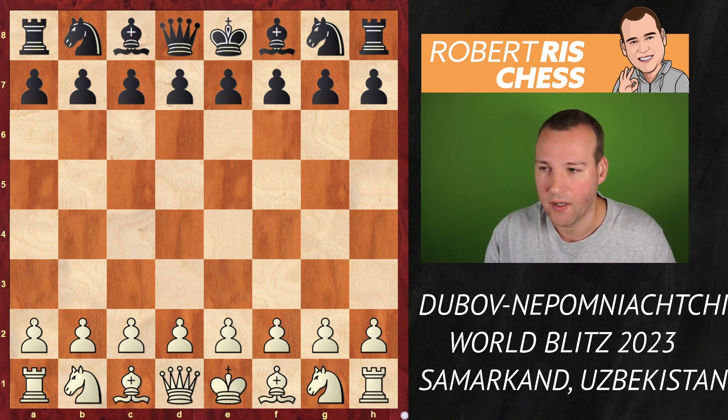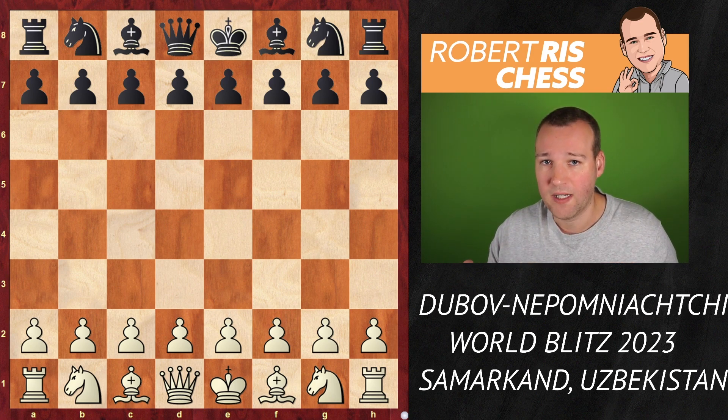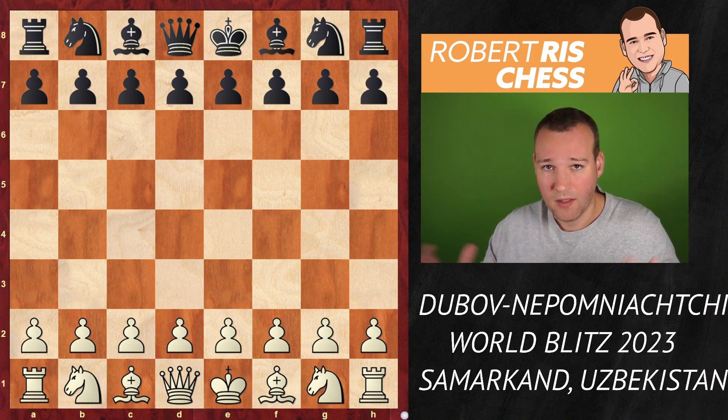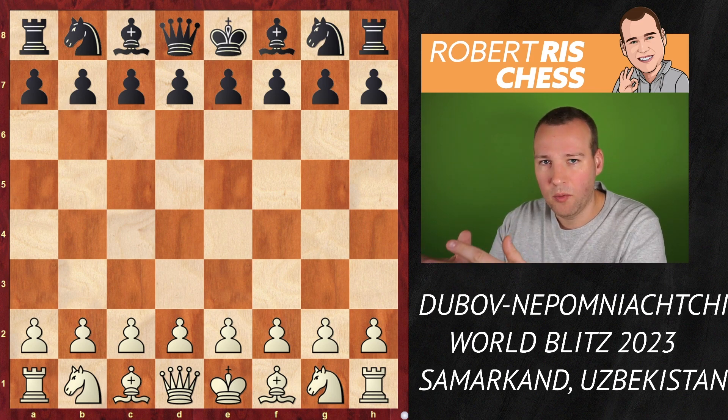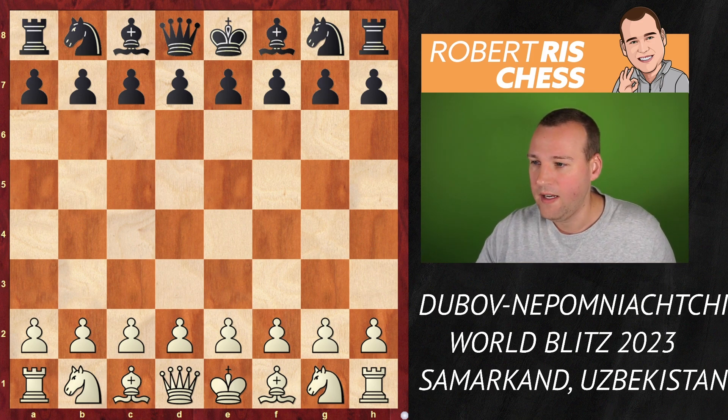The two Russian players were playing against each other in the last round of the day, and obviously they were very tired — it was a long day with a lot of blitz games. Daniel Dubov with the white pieces and Janet Nepomniachtchi were playing against each other. Look what happened in this game.